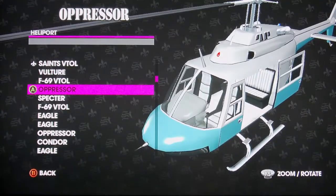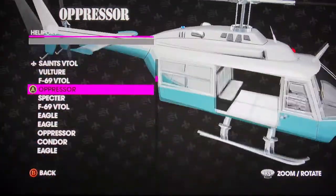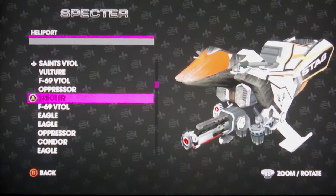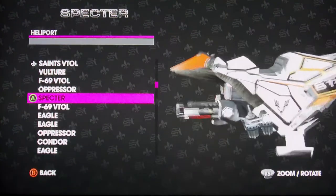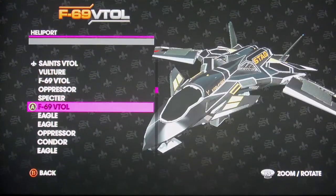Fourth one is the Oppressor. We unlocked this one on the mission taking over Saints Headquarters. Next is the Spectre — it's from Stag. This one is the F69 Vault — it's the black version.